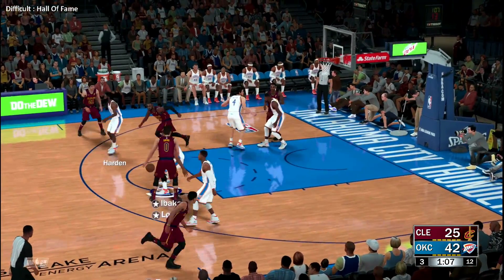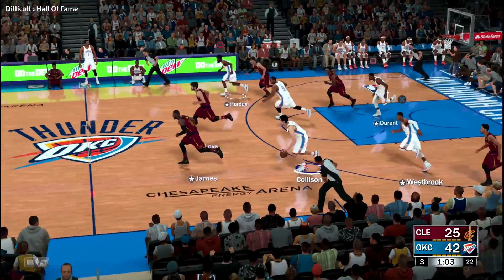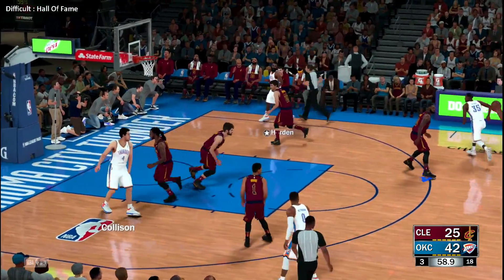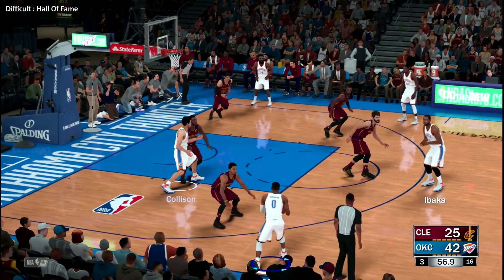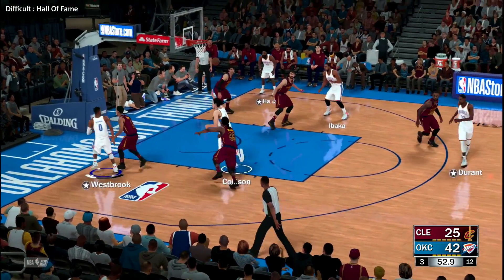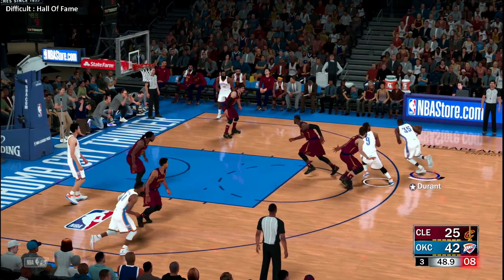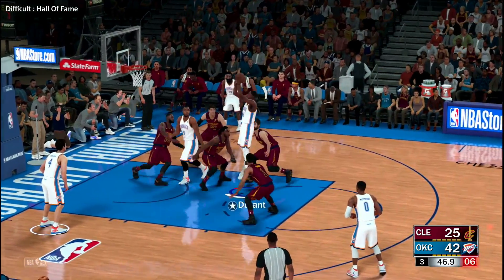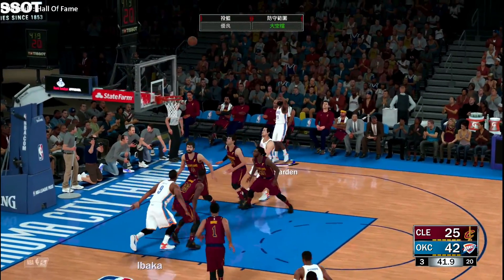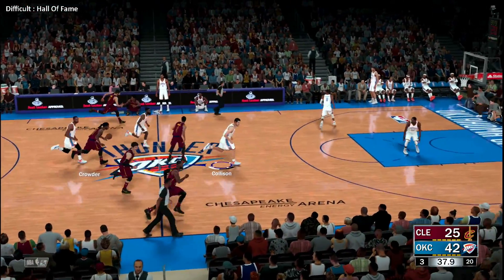Rose passes to Love — stolen by Collison! Down low, pass to Ibaka. He dishes it to Westbrook, back to Ibaka — screened by Ibaka, off the screen, he shoots, kicks it out to Harden. A three-pointer off the mark. The Cavaliers trail by 17.